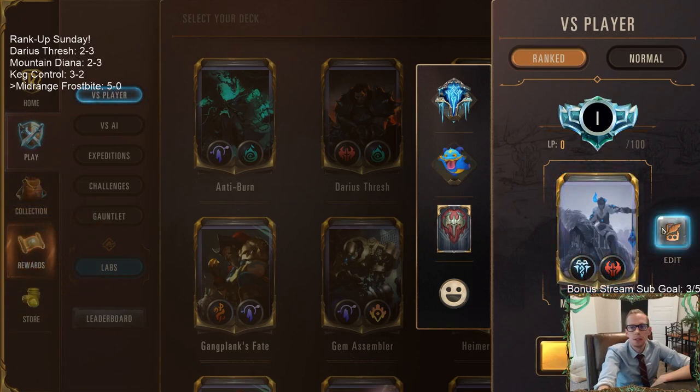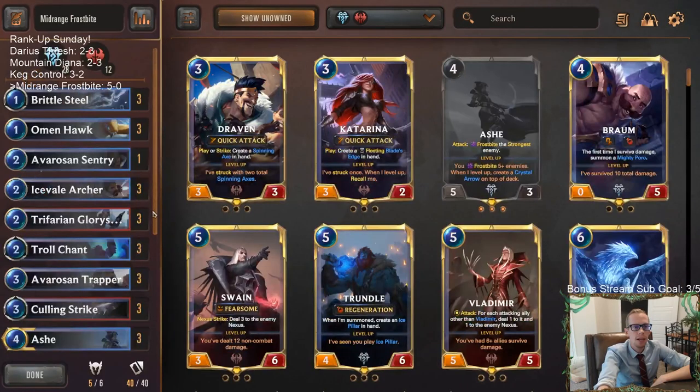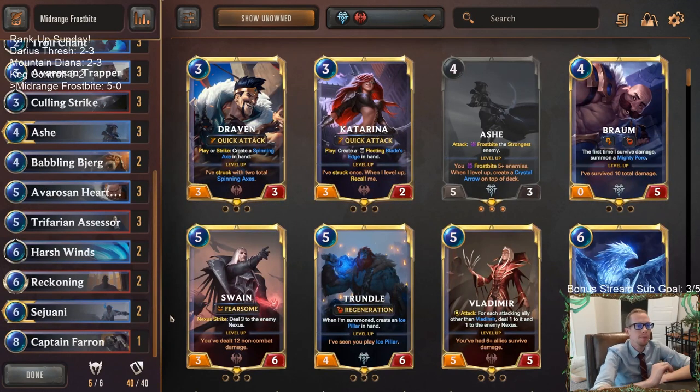So there we go — Mid-Range Frostbite with the 5-0! This is just a perfect rank-up Sunday deck for me. I like the Captain Farron change, putting that in over the third Babbling Björg. I think that change ended up being pretty good.